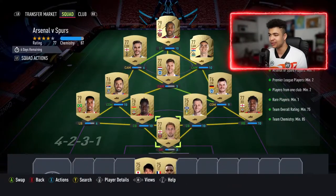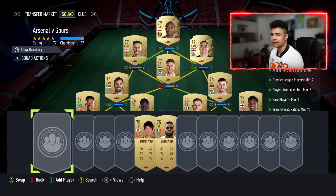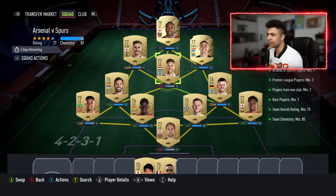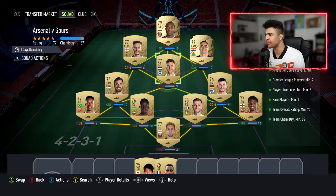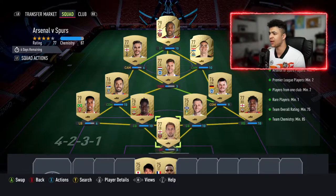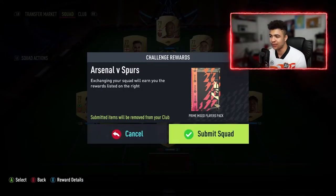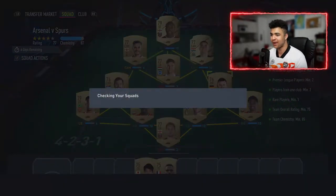Right then guys, welcome back to the video. As you guys can see on screen, this is the first team — it's basically Arsenal v Spurs. Arsenal or Spurs player minimum 1, Premier League players minimum 2, players from one club minimum 2, rare players minimum 1, 75 overall, 85 chem. We've got 77 with 87 chem. So we're going to build it, submit it, and open the pack right now.